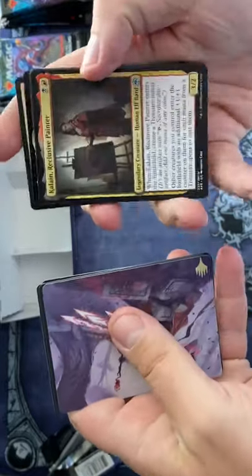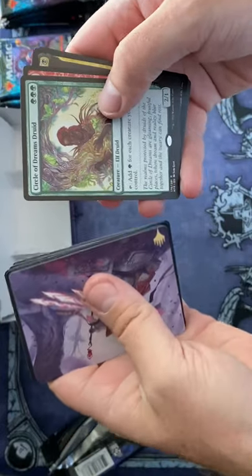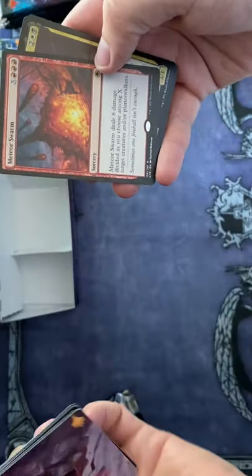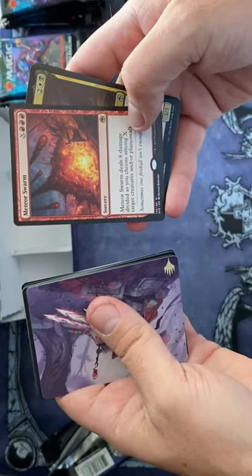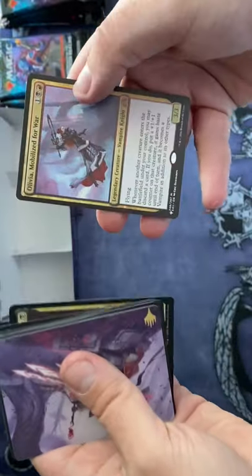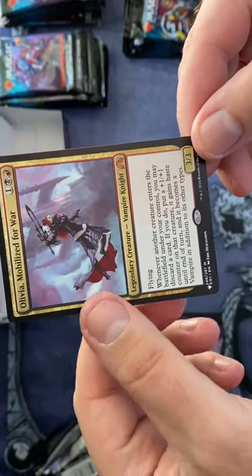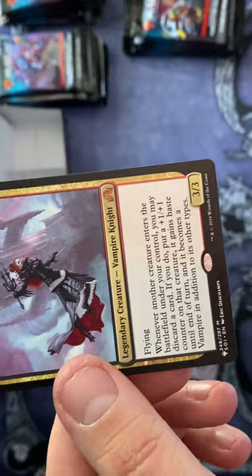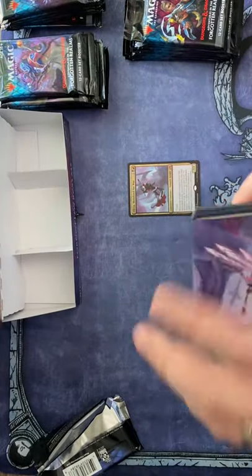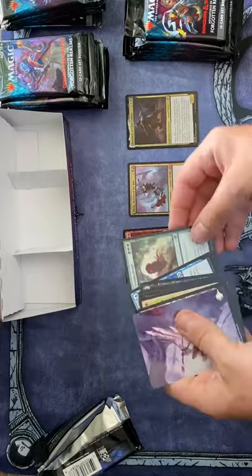I know people have seen a lot of these cards before. Circle of Dream Druids — that's a good card. Mediator Swarm — eight damage divided as you choose among X targets. And right off the bat, there's the planeswalker symbol — I don't know if you can see it — but this is a list card, so let's set that aside.